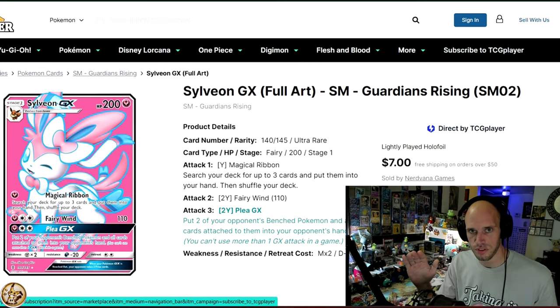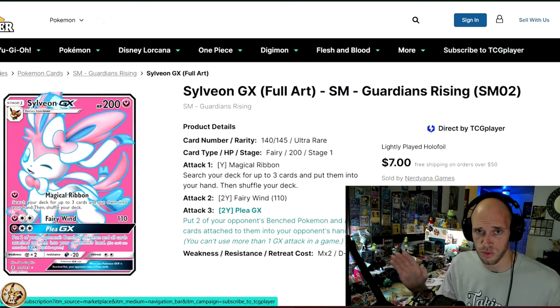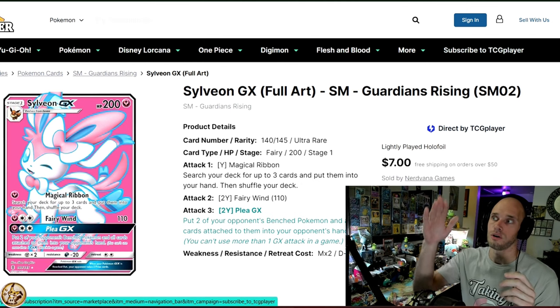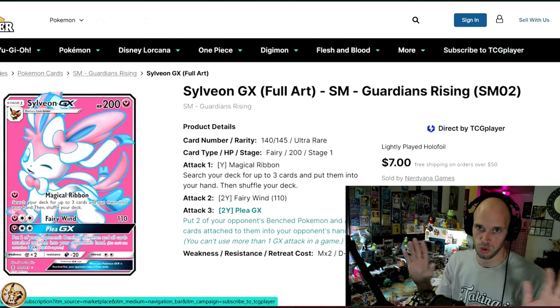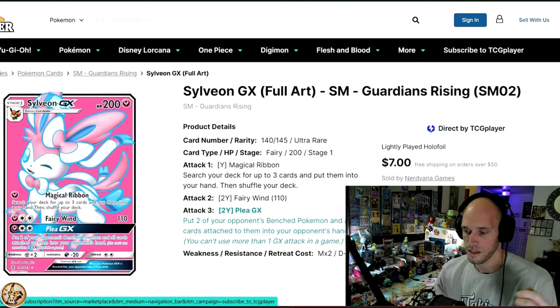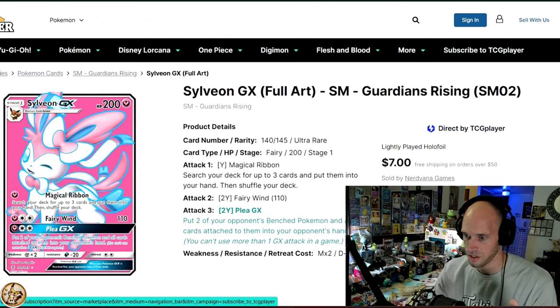So for starters, we're going to start from cheapest and go all the way to most expensive. We're going to start around $17.50, work our way all the way up to a grand total whopping $22 for maybe the last couple of cards. But right off the rip, here we go.